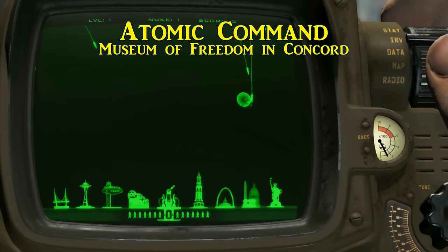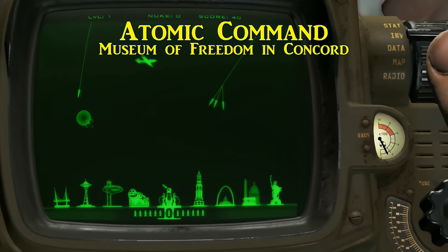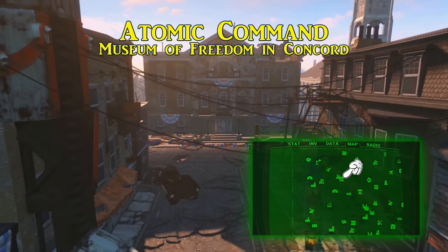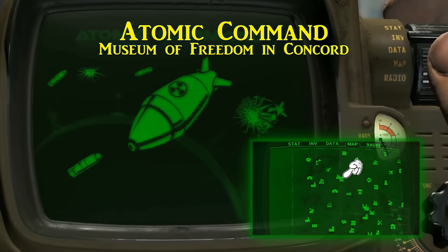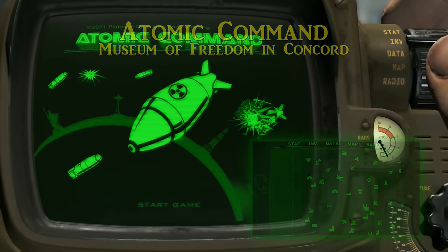The following holotape games are easier to spot because they're included with a RobCo Fun magazine. Our next holotape game is Atomic Command. It is found in the Museum of Freedom in Concord. You will find this RobCo Fun magazine on a desk in the room that Preston Garvey and the remaining settlers were holed up in. This one lets you defend the pre-war cities from certain atomic annihilation.